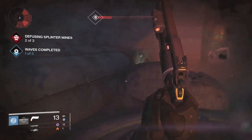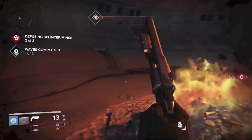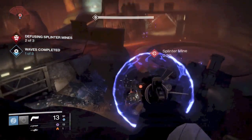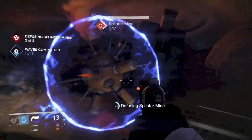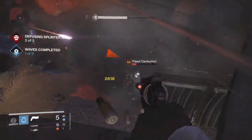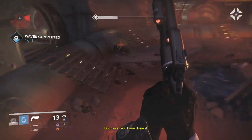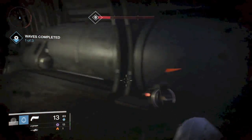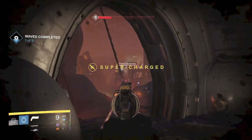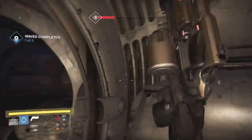The next mine, if you haven't played Prison of Elders, is going to be over here. The mines spawn in the same spots — they're not all over the room, they're spawning in the same spots. This mine you can cap from up top. I would come up top just so you're not going to get melee damage from below. Once you defuse the mines, go back to the strategy for killing enemies in the Cabal room — go to the area with cover, thin out enemies, and if it gets too overcrowded, move to the other side of the room and go back and forth.